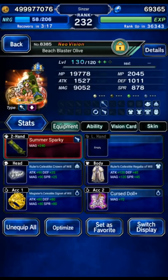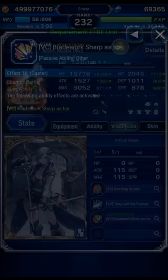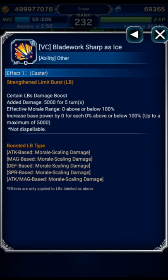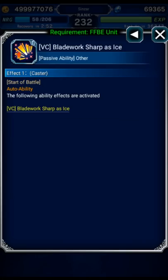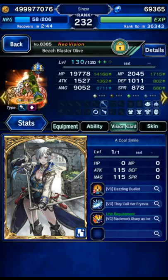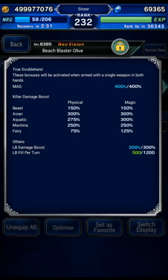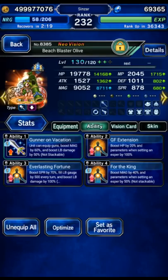Beach Blaster Olive — mine is only EX2 — 9,000 magic, double-hand build with LB damage versus Aqua and Bird killers. Obviously great for this Clash of Wills. I gave her the Free of You card for the Autocast and LB Booster. She ended up at max LB damage, 300 Bird, and only 275 Aqua — I didn't quite max the Aqua killer, but it was fine. She did a ton of damage.